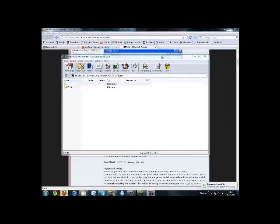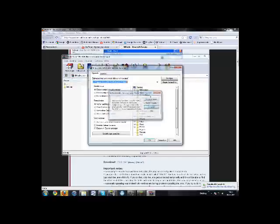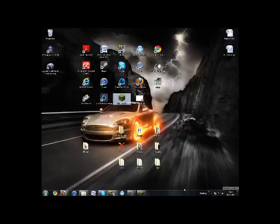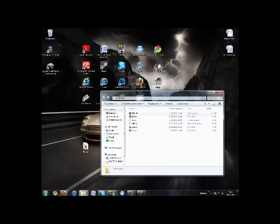So you open it, extract it to desktop. I've done that already, I'm not going to bother again. Here it is — it's in a folder, it's called Invedit. You just double click and take the first one. Do not take this out of the folder or delete these, because it doesn't work anymore.